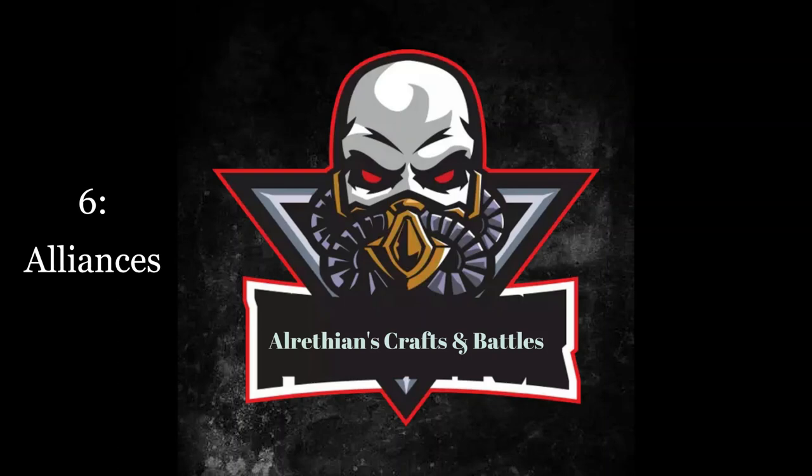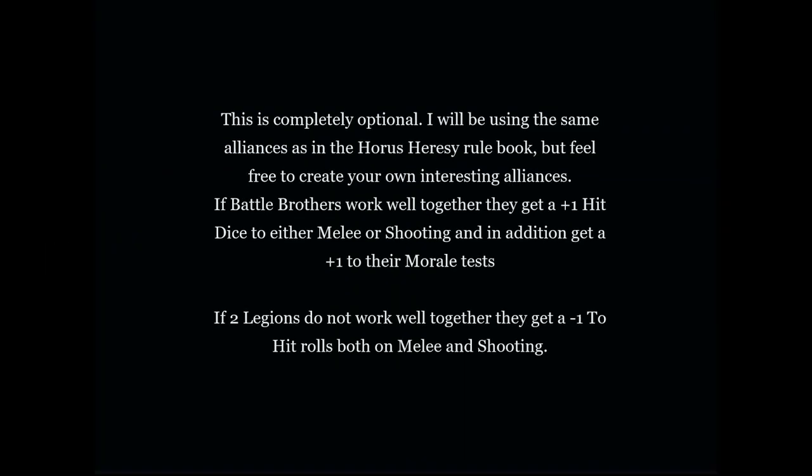Number six: alliances. This is completely optional. I will be using the same alliances as in the Horus Heresy rulebook, but feel free to create your own. If battle brothers work well together, they get a plus one to hit rolls for either melee or shooting, and a plus one to their morale tests. If two legions of battle brothers do not work well together, they get a minus one to hit rolls for both melee and shooting.